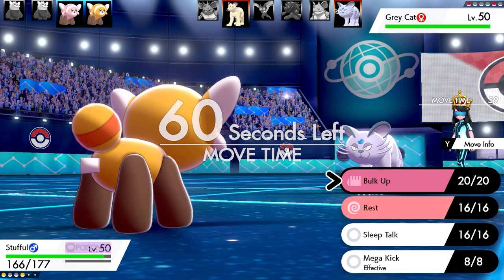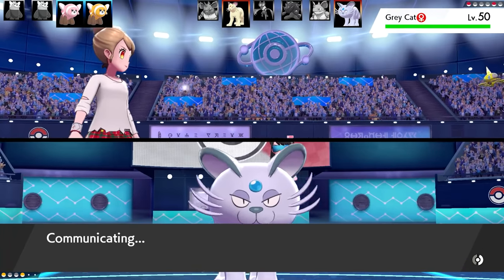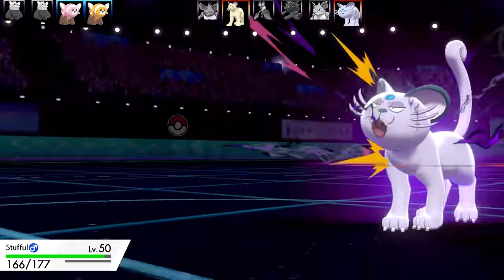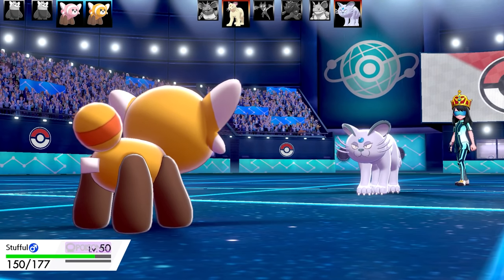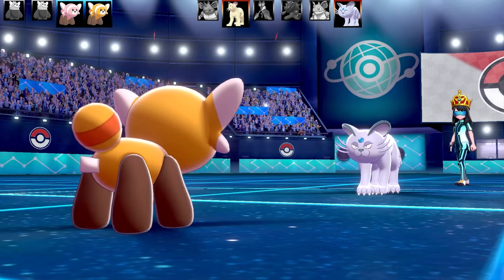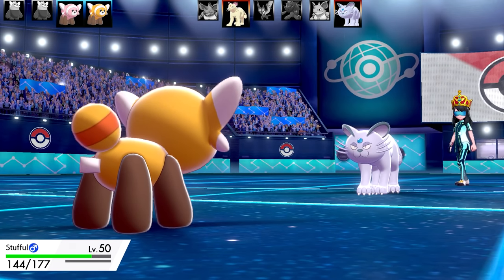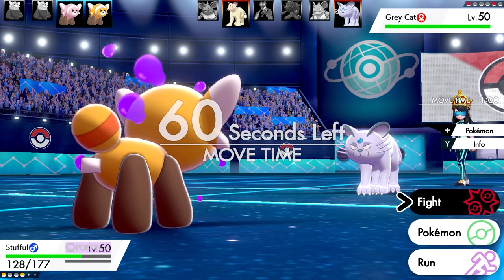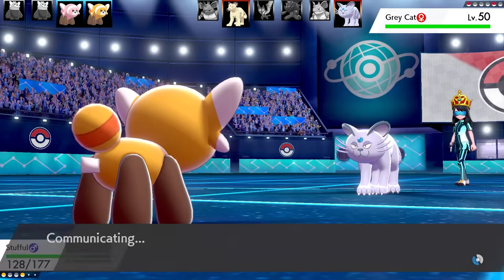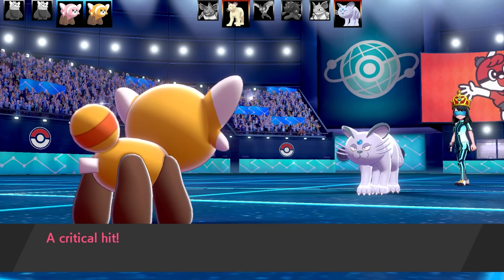Stufful's set is Bulk Up, Rest, Sleep Talk, and Mega Kick - Mega Kick has massive base power but poor accuracy. Running max HP, max Special Defense with the Fluffy ability and Eviolite as the item - very tanky. The idea is to set up as many Bulk Ups as possible. Also worth noting: if you look closely at Stufful's rear, it has a little ticket under its tail - like a prize tag, similar to a claw machine prize.